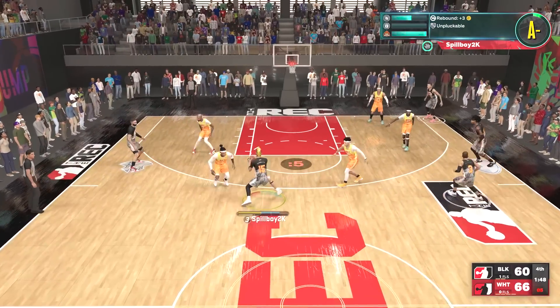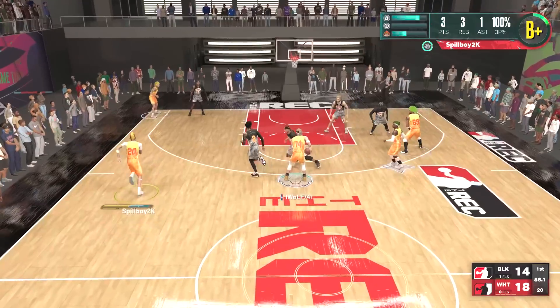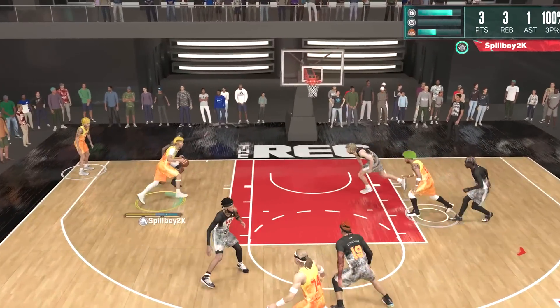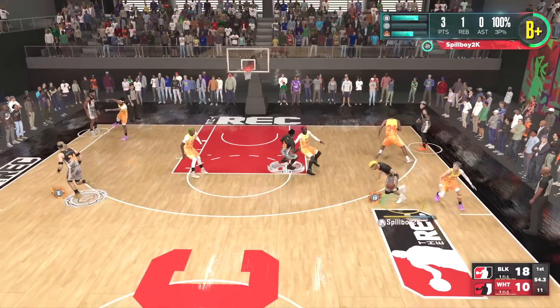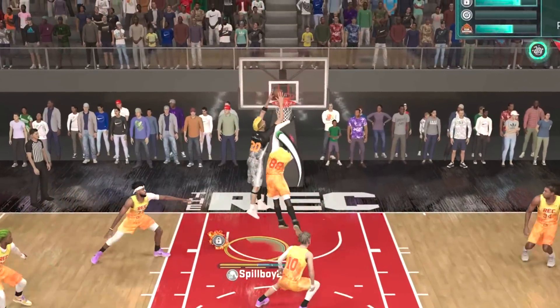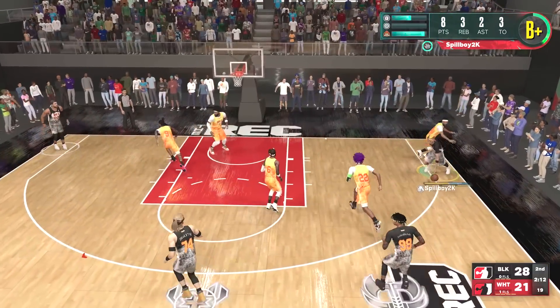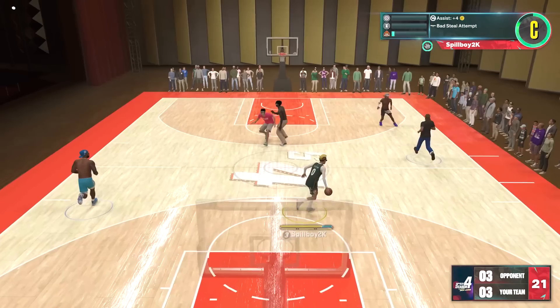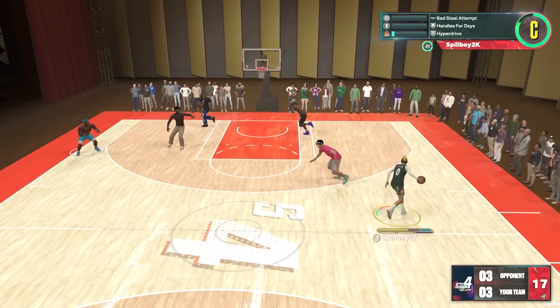For the first time ever, we've tested the dunk meter similar to the way we test our jump shot, so that means we found the window in which you can green with the dunk meter, and also found the overall make percentage to give us the white make and the green make percentage as well. Now, we only tested one dunk package because this was a manual test and the process is very tedious, but we still got some really good information. If this video does well, there's a chance we'll test more packages in the future, so make sure you like up the video and comment more dunks down below.